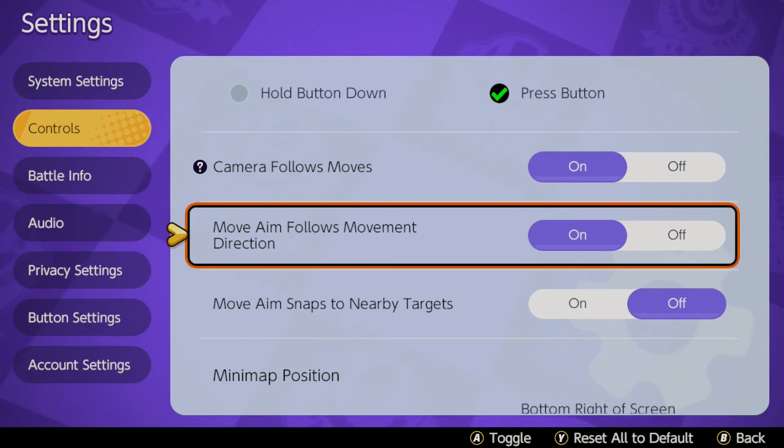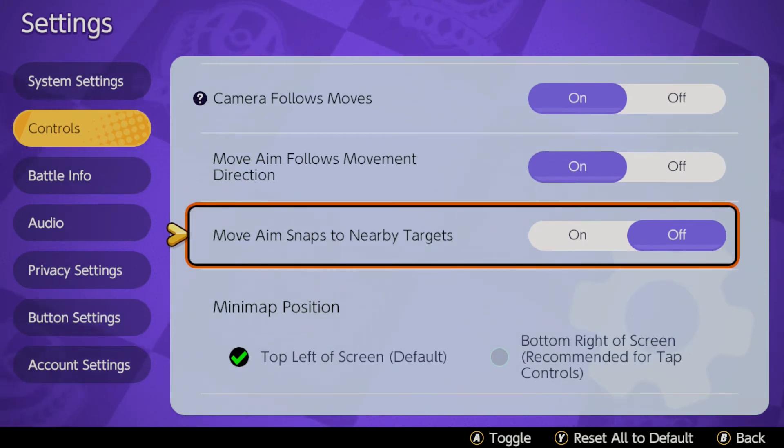Move aim snaps to nearby targets — I've turned this off because I just want as much control as possible personally, so I can aim to exactly who I want to hit with my special moves or whatever move I'm using.